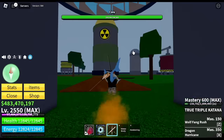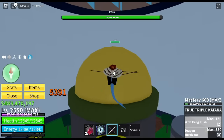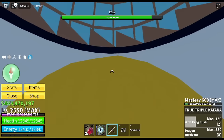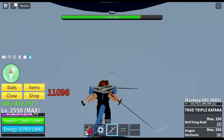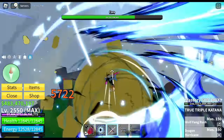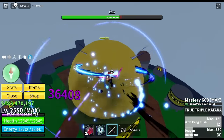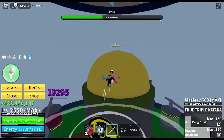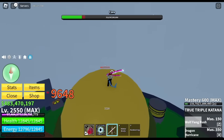Next up, True Triple Katana. Is this hard to get? You need to wait — it's not that hard but it takes time. You need to talk to an NPC in the second sea, then look for three legendary swords, then head to the peak of the green zone and pay for the sword. I think you need 8 million Beli. If you're at the third sea, just do sea beast hunts — with two times money, you'll get 300,000 per sea beast. The sword has two skills: Wolf Fang Rush at mastery 150 and Dragon Hurricane at mastery 350.